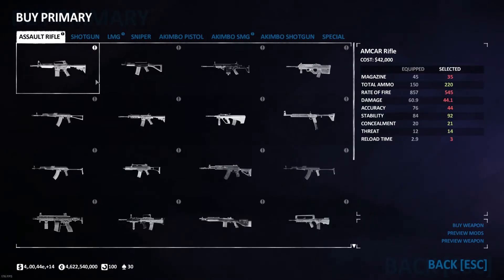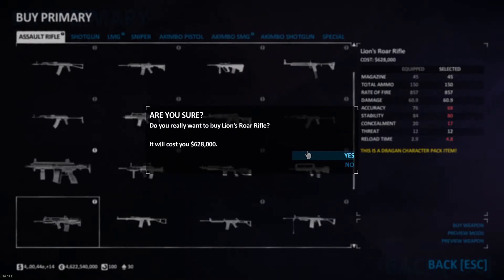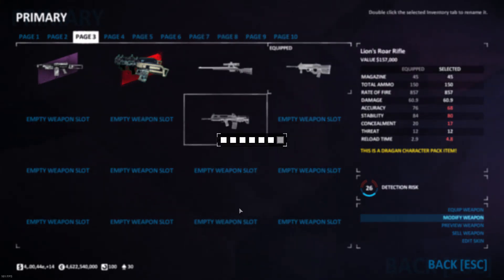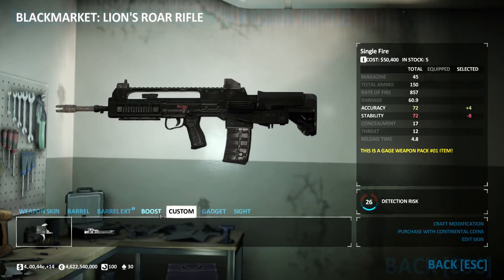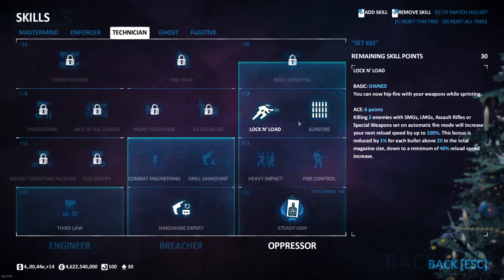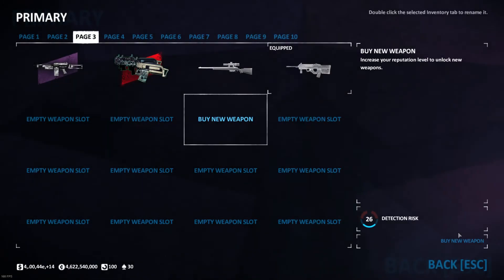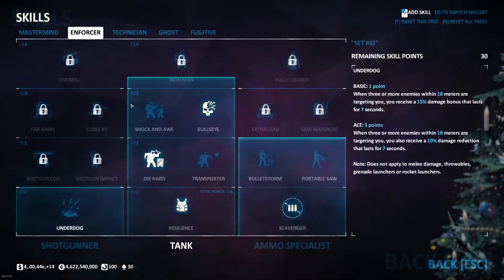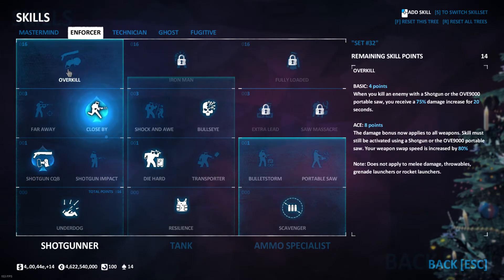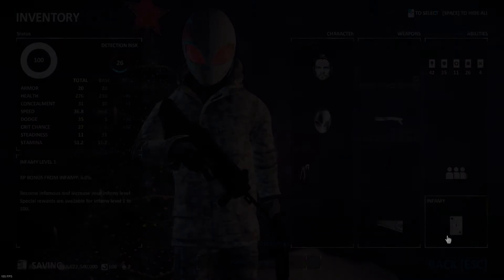However, other assault rifles — for example the Lion's Roar — do not have that option. So generally for a gun like the Lion's Roar, also ace Lock and Load to be able to reload reasonably quickly. As it is an Overkill Aced build, we want to be using Underdog Basic, Shotgun CQB Aced, Close By Aced, and Overkill Aced, which will give a massive damage boost to our assault rifle.